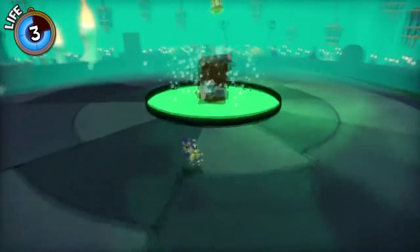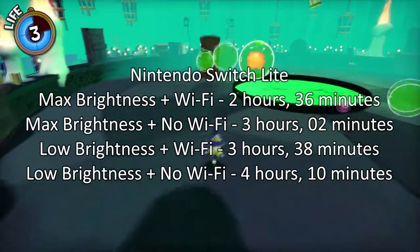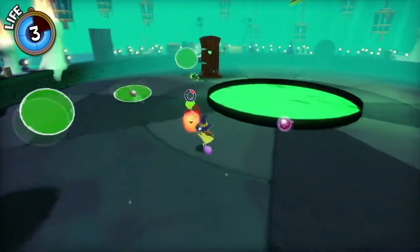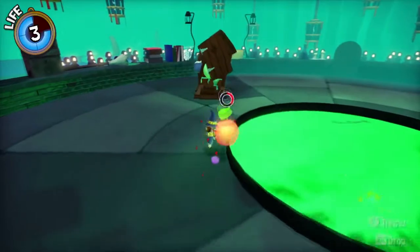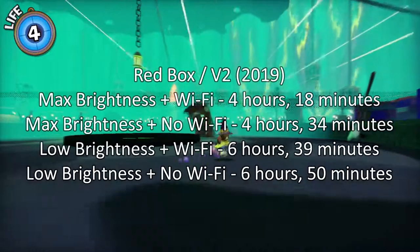On the Nintendo Switch Lite it has a range of 2 hours and 36 minutes up to 4 hours and 10 minutes. And on the Red Boxer V2 2019 model it has a range of 4 hours and 18 minutes up to 6 hours and 50 minutes.